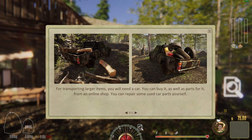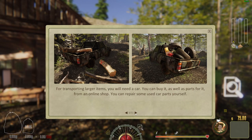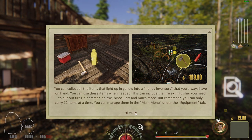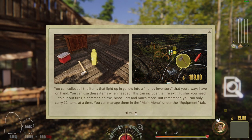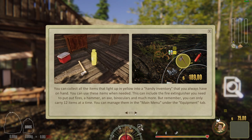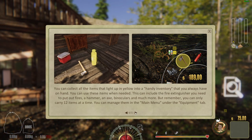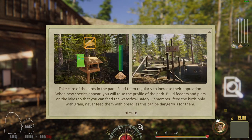For transporting larger items you will need a car — you can buy it as well as parts for it in the online shop. You can collect all items that light up yellow into a handy inventory. This includes a fire extinguisher, hammer, axe, binoculars, and much more. But remember, you can only carry 12 items at a time and can manage them under the equipment tab.